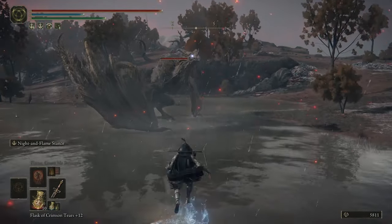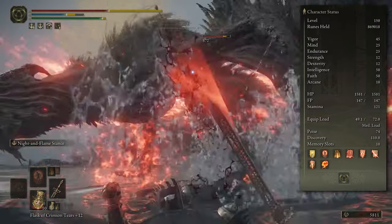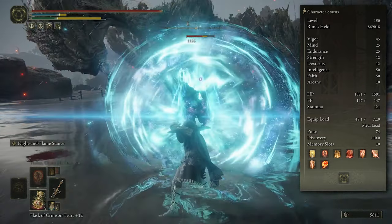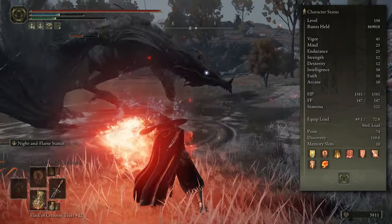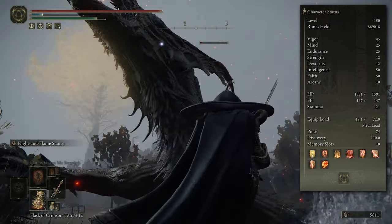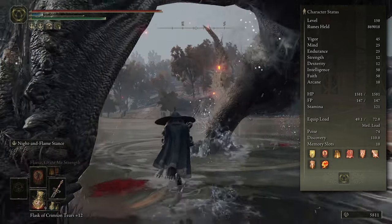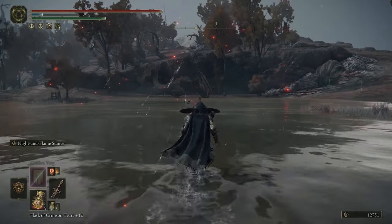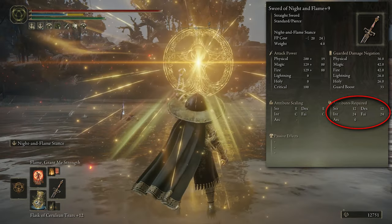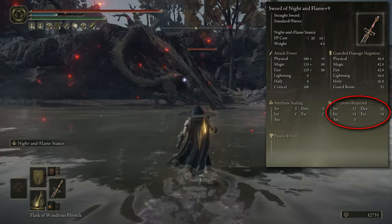The most important thing are the stats for the build. It is a level 150 character, so you can essentially do this in your first playthrough but it's more than happy to carry you through multiple new game pluses. Starting off we've got 45 Vigor, 25 Mind, 25 Endurance, 12 Strength and Dexterity, 50 Intelligence and Faith, and then 10 Arcane. This is a Wretch starter build. The stats required to wield this weapon and use both Ashes of War correctly are 12 Strength, 12 Dexterity, 24 Intelligence, and 24 Faith — which explains why we boost Faith and Intelligence as our main stats.